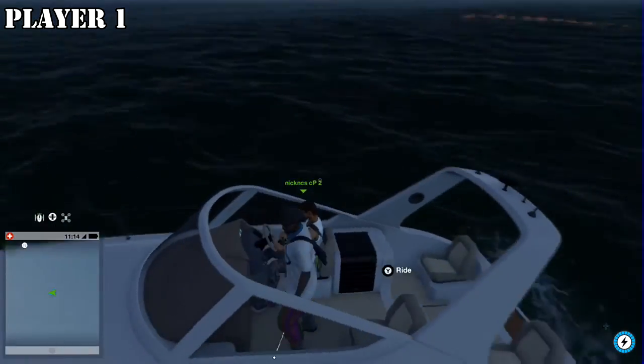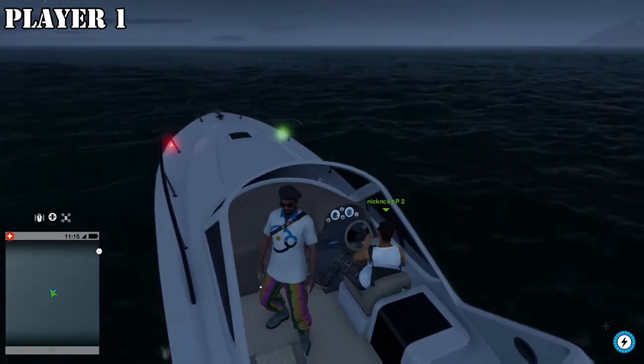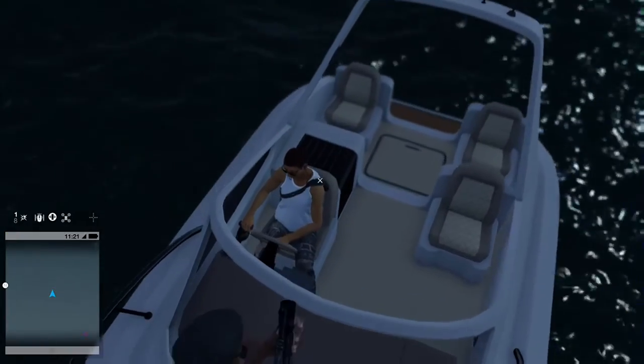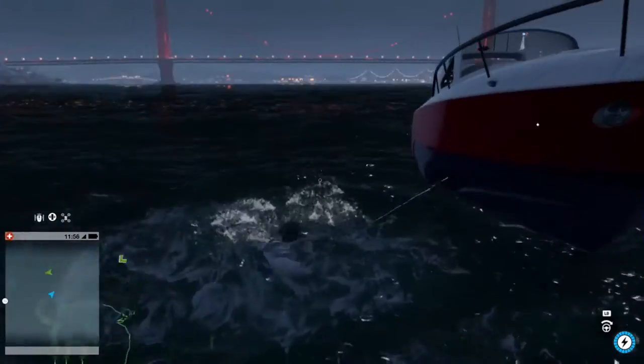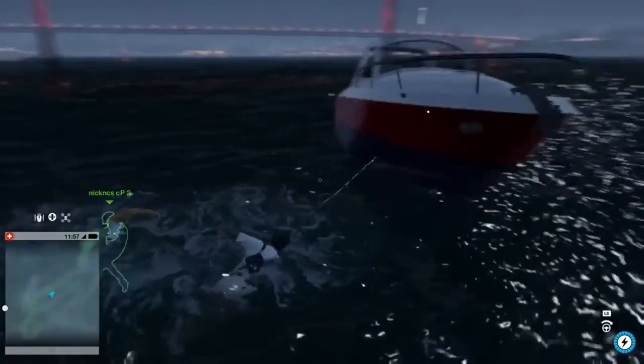Now onto the last step. Remember player 2 is still in the glitch where he is not able to move around and enjoy the glitch with you. So what he has to do is quit to main menu, return, join your game, and repeat the last step where he fast travels to you and lands in the water. Now you both are out of the map and can enjoy the glitch anywhere you want.